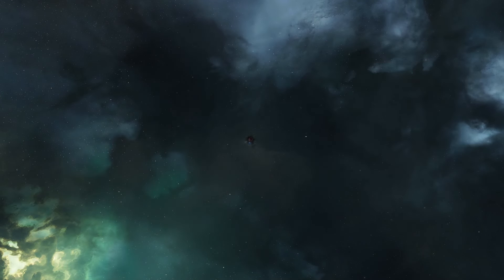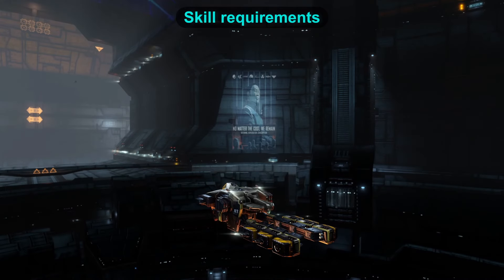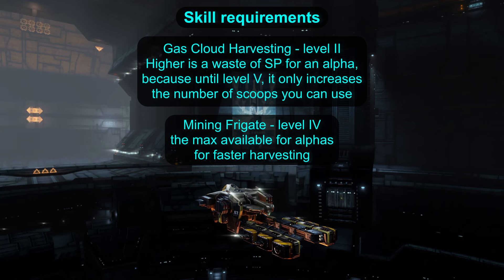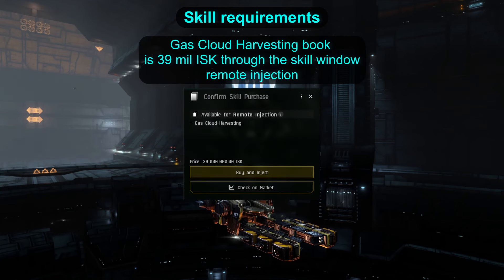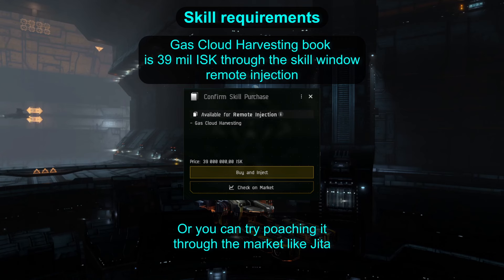So, how do you get around to finding some wormhole gas? Setup is identical to the one for Losec gas harvesting, so if you haven't trained into it yet, get Gas Cloud Harvesting to level 2 and mining frigate to level 4 for best results. Gas Cloud Harvesting skillbook costs 39 million in the skill window, or in Jita, 34.7 million at the time of this recording. But you can easily earn that back with a little bit of huffing, and the skills stay on the character forever.